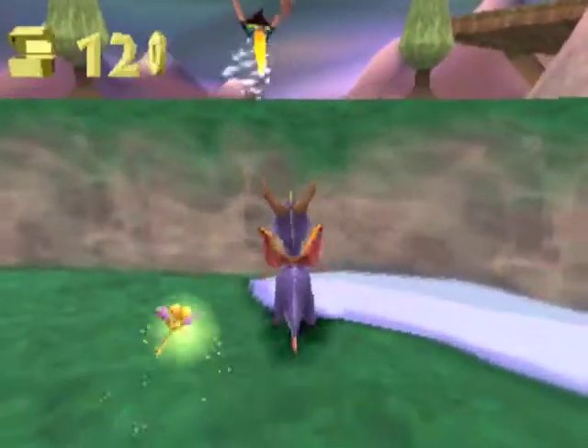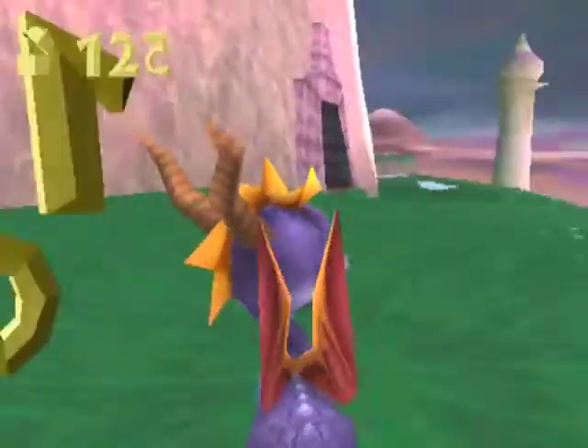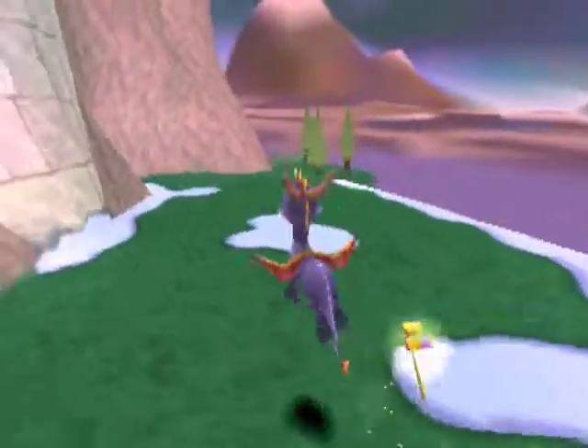With Blow Hard, what you're going to want to do is hop and flame him, and you should not get hit. I'm just going back to make sure I've gotten all the treasure.